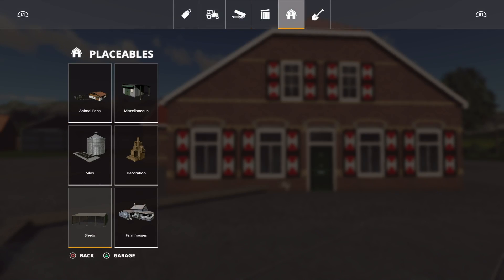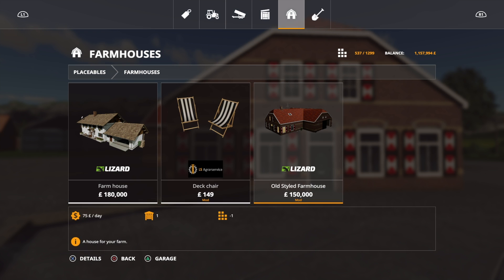This is under placeables and farmhouses. £150,000 — so not cheap — and 20 slots for that. That's the old-style farmhouse, and you kind of get the barn on the side of it.